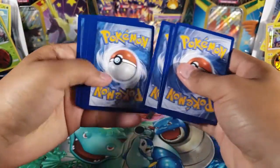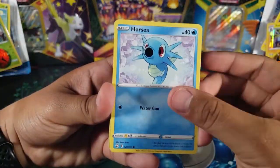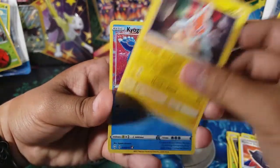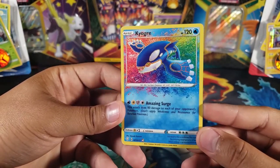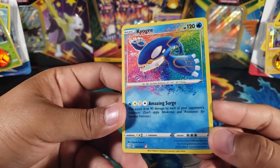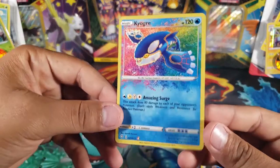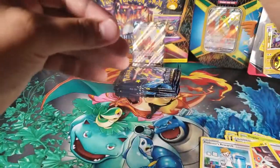Pack one: we got a Horsey, Spinner Rack, Rowlet, Morpeko, Dark Energy, Tropius, Rusted Shield, Rotom — and then right away we got a Kyogre Amazing Rare! What did I say — you could get amazing rares — and yes, first pack, we got a Kyogre Amazing Rare. That's truly amazing. Then for the last card we have a Professor's Research, but we don't care about that because we already got an amazing rare.